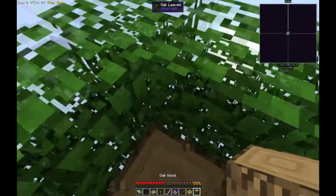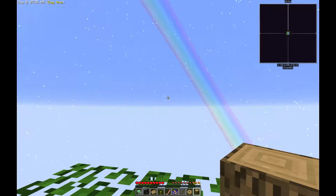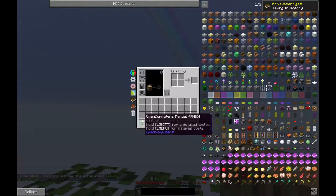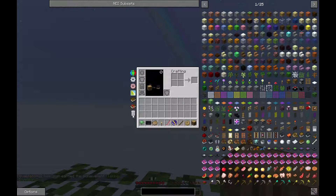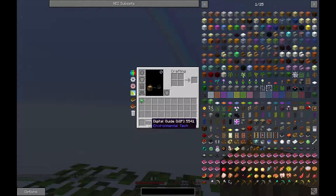You pretty much start out on top of this tree, for those of you that don't know. You start with nothing. This is obviously a modded world. There's a manual — no clue what that is — and this is another manual. You have a torch, you have some bacon, an achievement book, a builder's wand, and a donut. That's it.